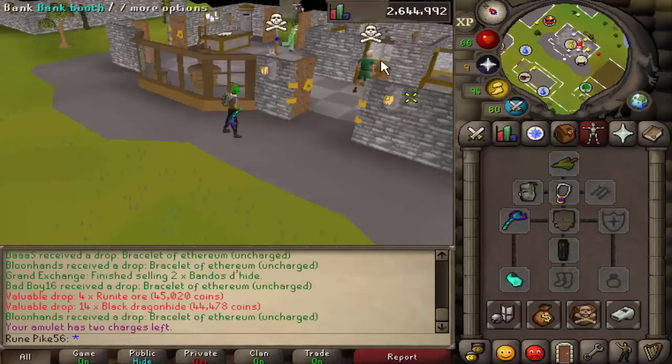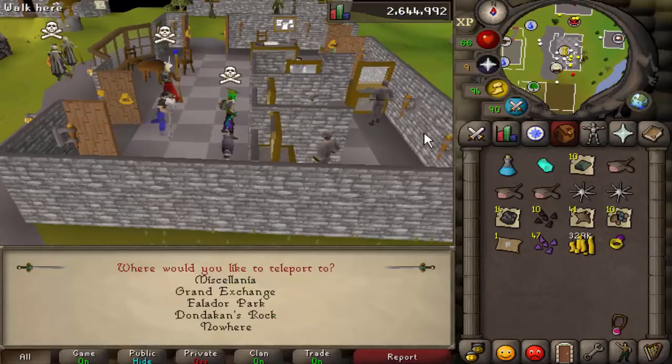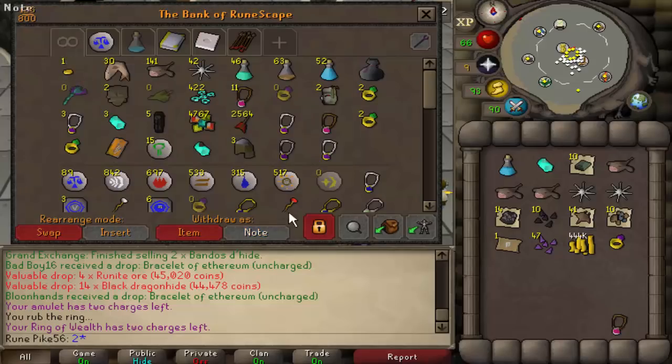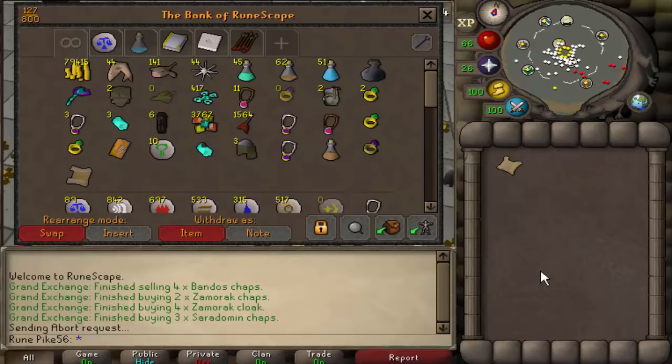I'm gonna bank every time I get 300k or so. Another 372k. I'm also flipping - may as well put the cash to good use. As you can see, that was a really good flip - I made 100k. So to be honest I might as well sell a lot of this and flip.